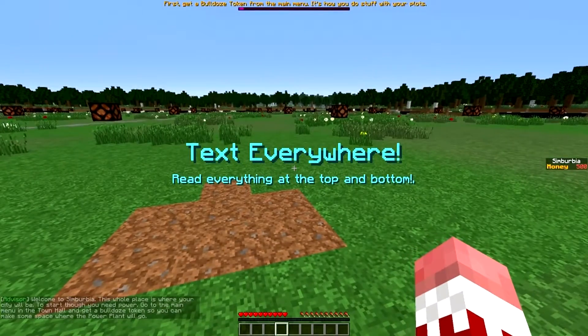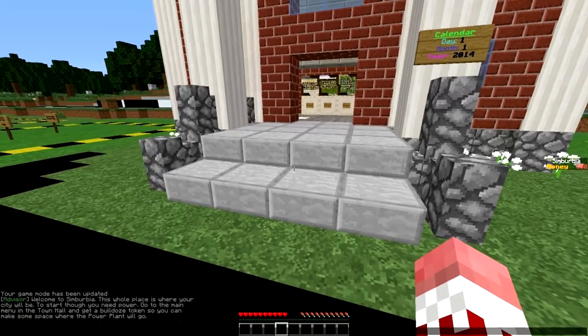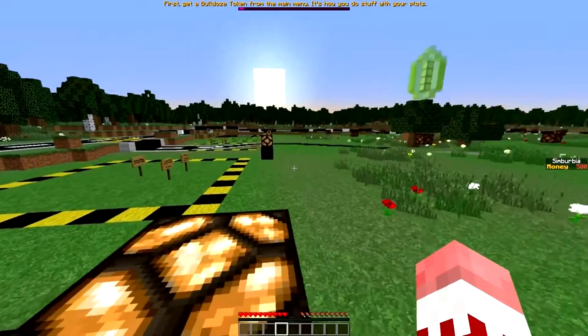Text everywhere — read everything at the top and bottom first. The top is basically like the current quest or thing we have to do. It says something about getting a bulldoze token. Welcome to Simburbia — this whole page is where your city will be placed. To start, you need power. Go to the main menu in the town hall and get a bulldoze token so you can make some space where the power plant will go.